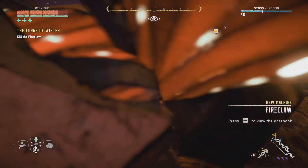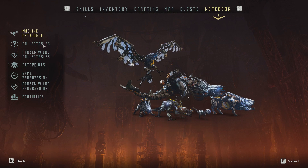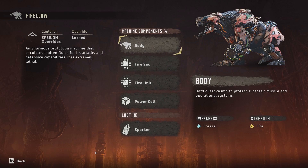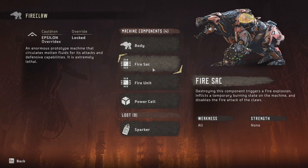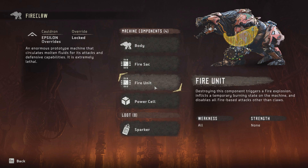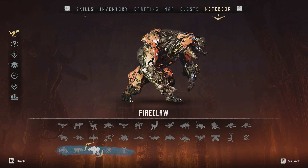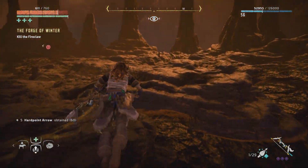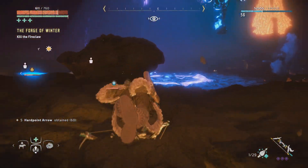I just scanned the enemy. Let me have a look at it. Yes, it has a separate entry. It's kind of like a Frost Claw but with fire. So I'm going to use some freeze arrows. It has tanks, although not as many as the Frost Claw - just one at the bottom, so I can try to destroy that one. Let's do it. Let me make sure my ammo is all replenished.